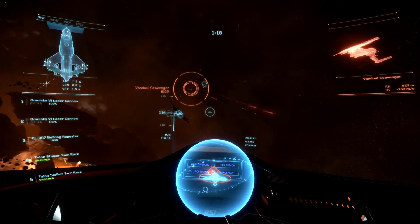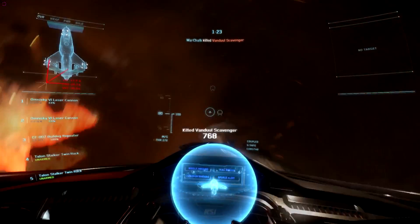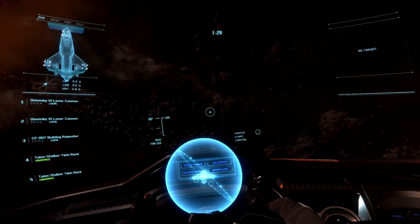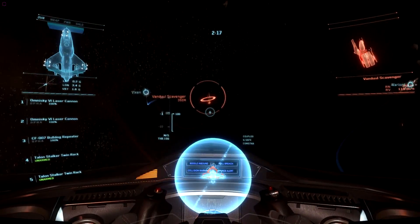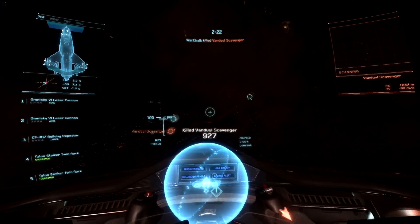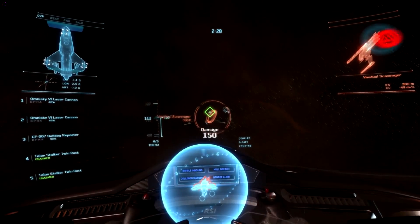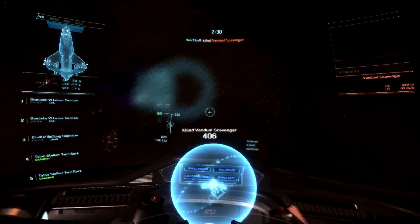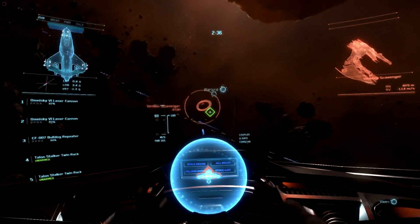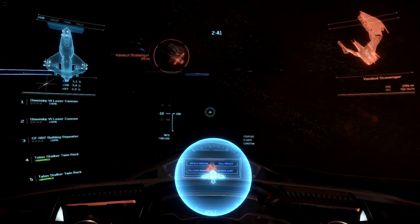Of course, with Arena Commander, we've got to contend with the flight mechanics, and yes, the Newtonian physics do cause us to reconsider a little bit how we orientate our ship, and they do cause the motion of our ship to feel quite a bit different to how it would in an FPS game. We've got a lot of other forces to consider and contend with. But at the end of the day, it really does come down to how we attack our targets — and as far as I can see, we simply orientate our ship toward that target and attack.